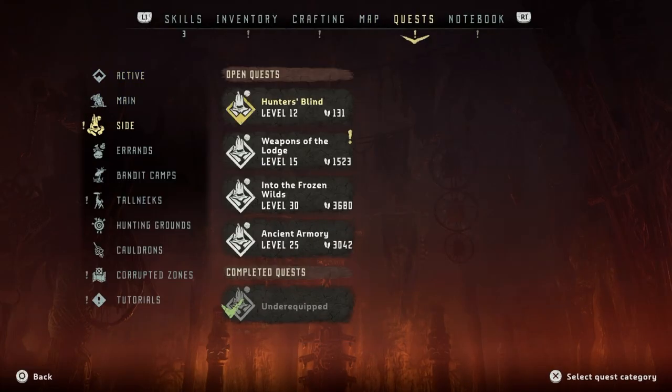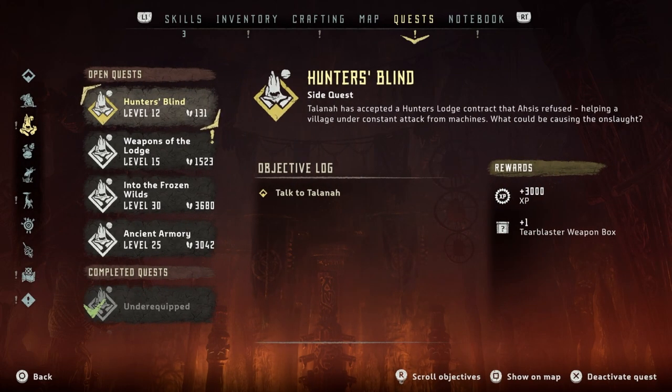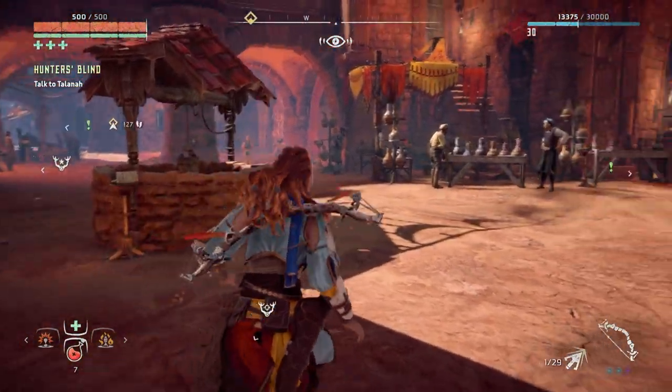What are we doing today? We're going to do this side quest - Hunter's Blind. You get this immediately after completing Hunter's Lodge. The quest description says Talana has accepted a Hunter's Lodge contract that Asis refused - helping a village under constant attack from machines. The reward is 3000 XP and a tear blaster weapon box.